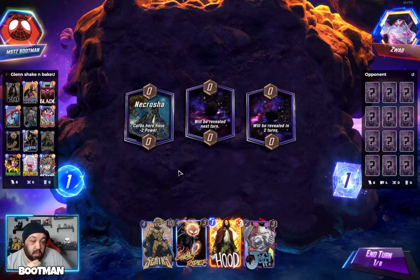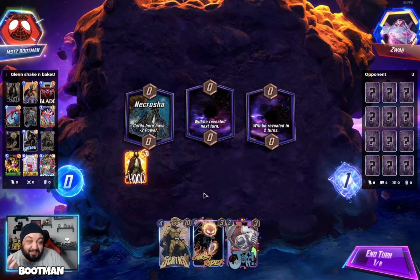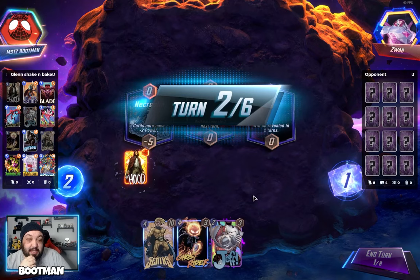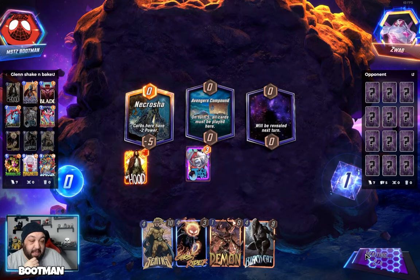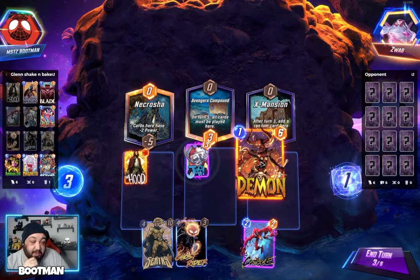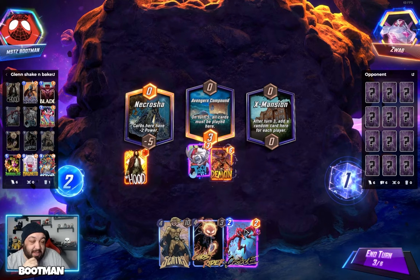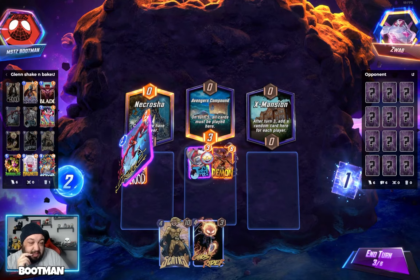Alright, so this sucks — I don't have Annihilus, or I would put this here. I guess I could still put this here just in case, because even still, I might draw Annihilus. And sometimes with Carnage too, I've used Carnage to just eat Black Knight. We have no idea what deck we're playing against. They're admiring the Jeff Crackle.